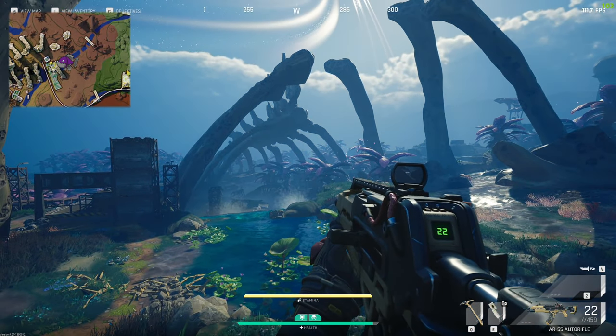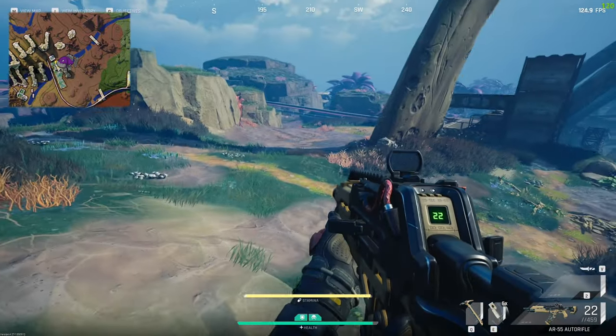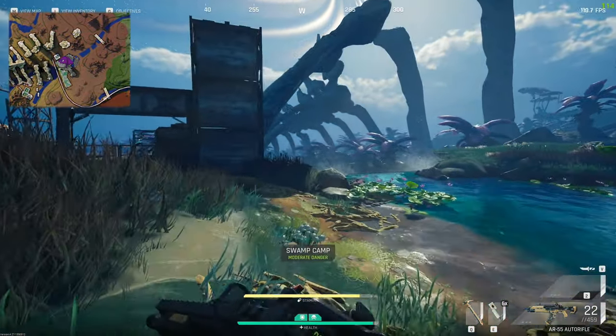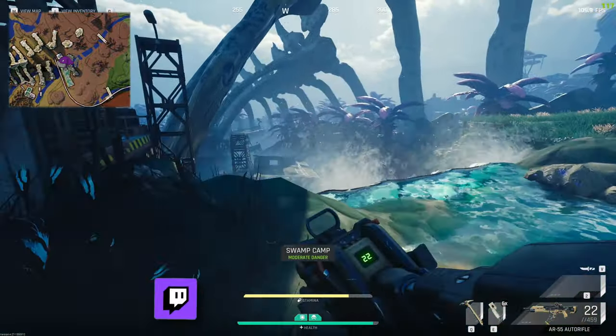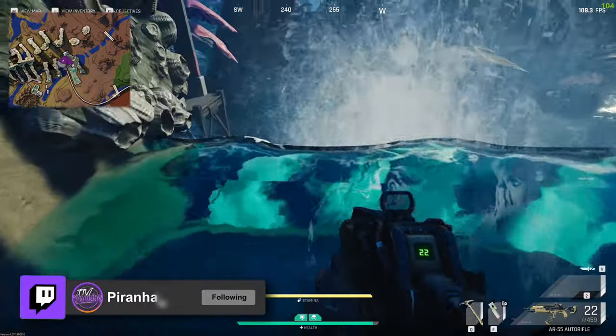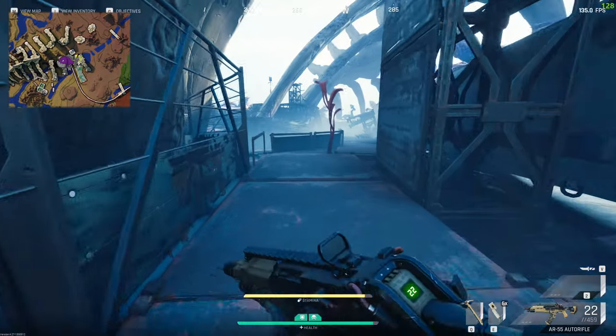This right here is above swamp — as you can see, this is swamp camp. The actual dropbox is kind of deep into this area. This is the skeleton that we're going to be following down, and the dropbox is literally just down that way. There are obviously multiple ways down into this area.